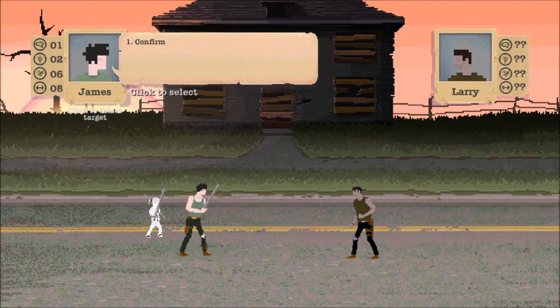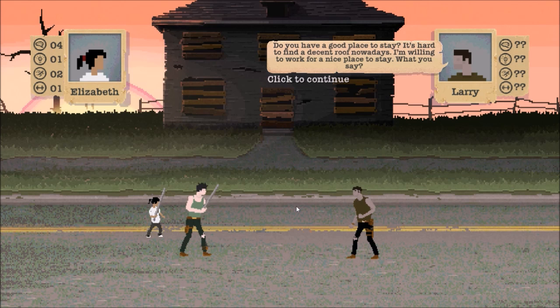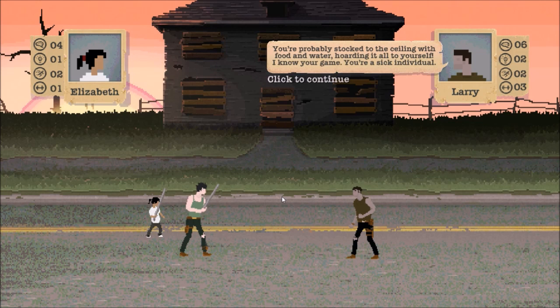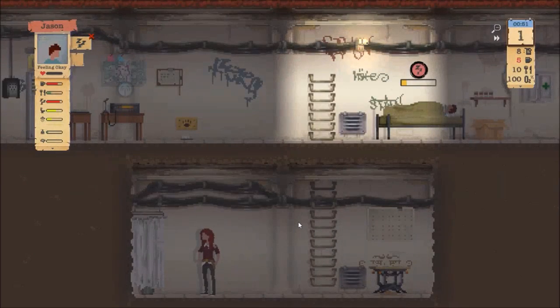Hey there — hold up. You are not talking to him. Can I help you with something? Do you have a good place to stay? It's hard to find a decent roof nowadays — I'm willing to work for a nice place to stay. His name is Larry. We don't have the space right now, we just got here, and I don't have the oxygen filter upgraded, so there's not enough oxygen for you. Maybe once we're on our feet a bit more we will take on more people. Don't care, Larry — your opinion means absolute nothing to me.